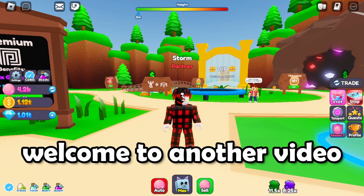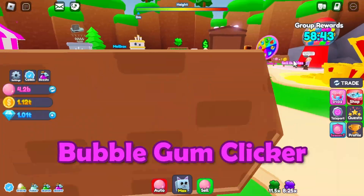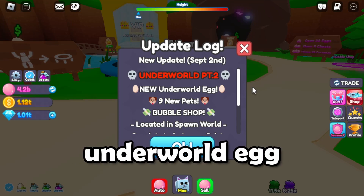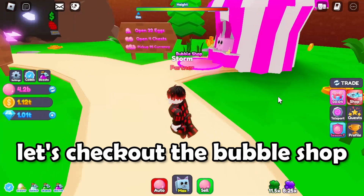Hey, welcome to another video. So once again there was another update in Bubblegum Clicker. You can already see some new shops — there is a new underworld egg bubble shop. That's quite all; let's check out the bubble shop.